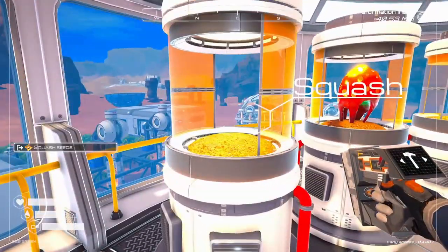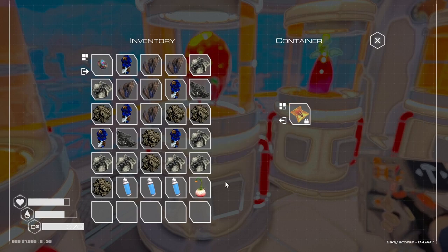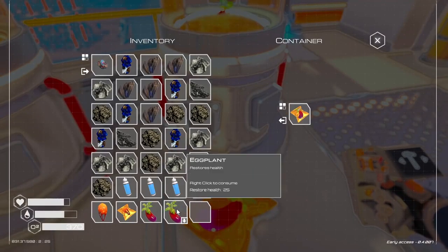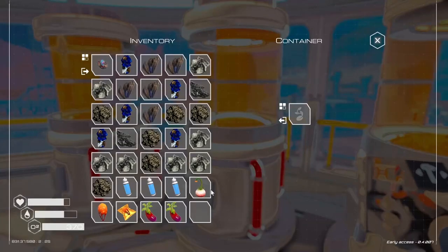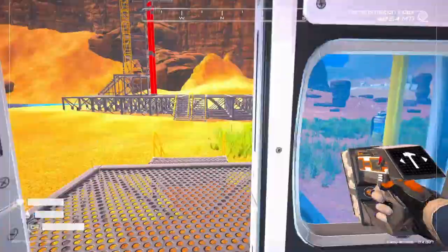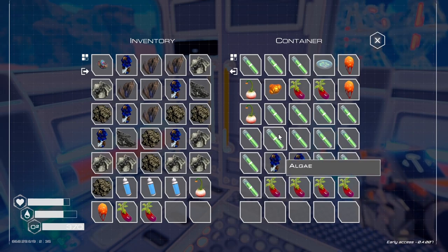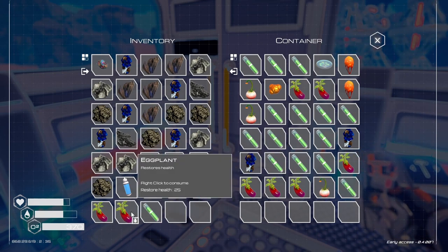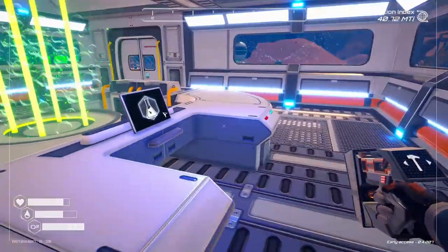This is my oxygen generator, and I've got them here too, making oxygen. So I can get those other things that we can produce in that other building — the bio lab. Let's head over to the bio lab and show you what I got in here. Let's take all these things out and go to the control panel to see what we can make.